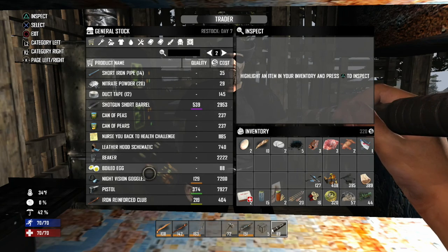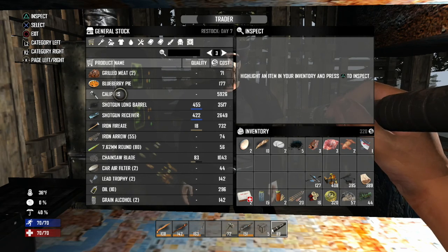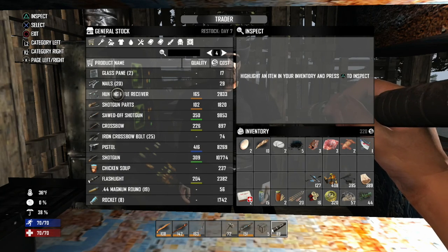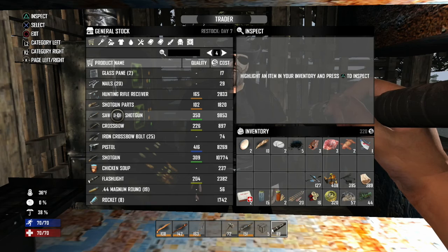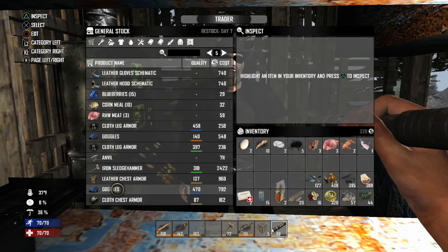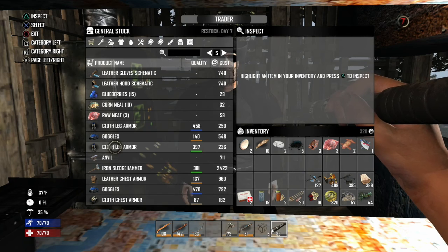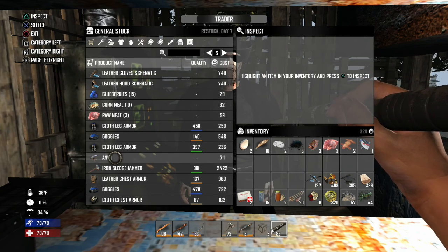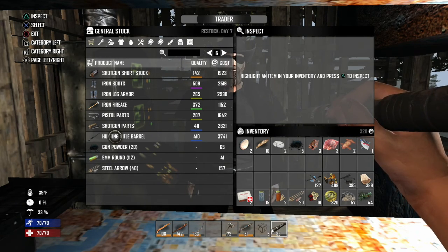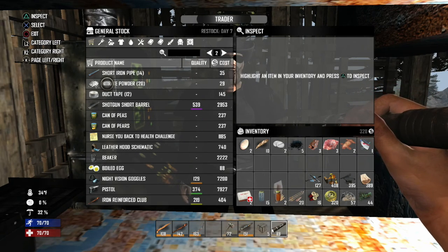Night vision goggles - I've already got them. Calipers - we'll need those at some point but they're super expensive. There's a hunting rifle receiver, hunting rifle parts we could have bought. There's goggles, an anvil - we'll need that. Hunting rifle barrel - that's a really good one. These are all expensive and there's really no electronics.